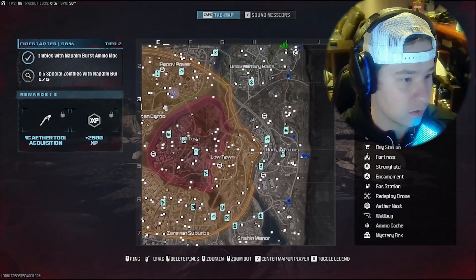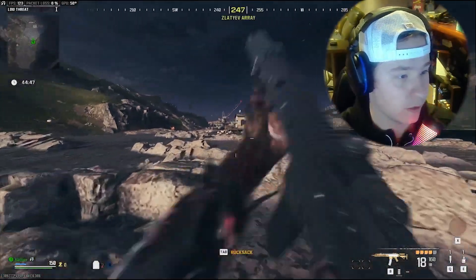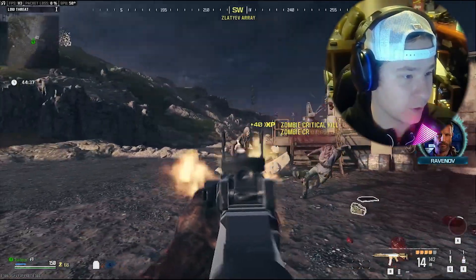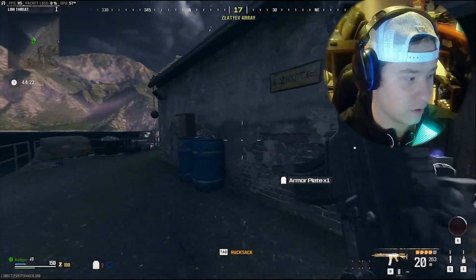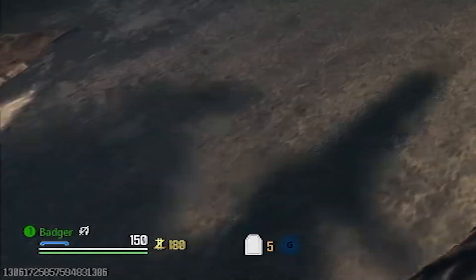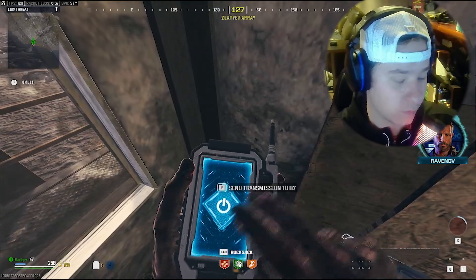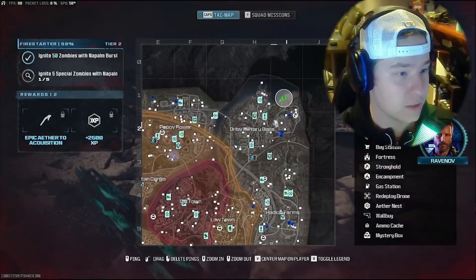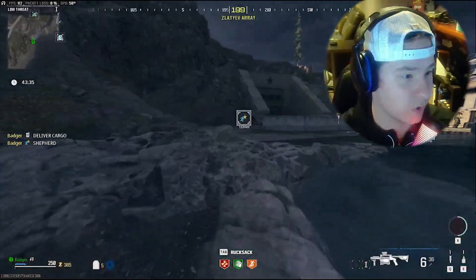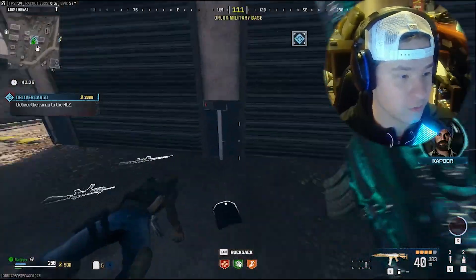We don't even have — we have a tier two contract, so we might as well just do that. First I'm going to do a couple other contracts before we do the Outlast. Wait — is that a stamina bar? We have stamina bars now, that green bar on the bottom. That's actually kind of cool. Let's use all this stuff, send a transmission, and do Deliver Cargo quick to get some points and perks.